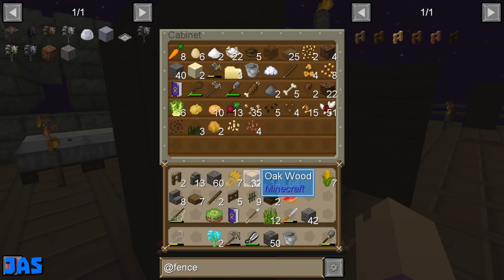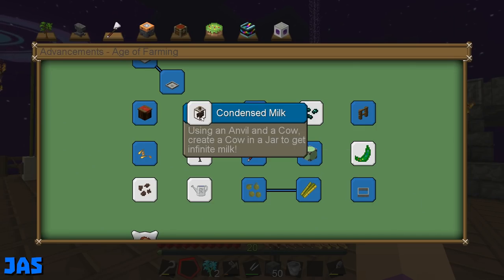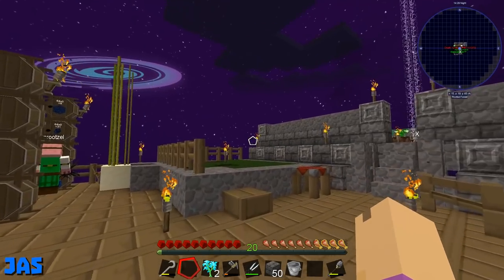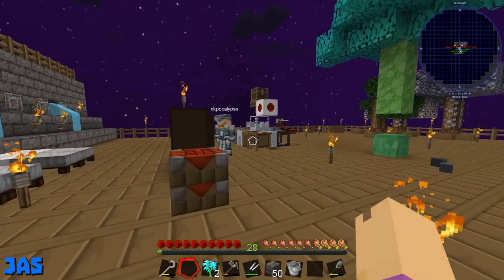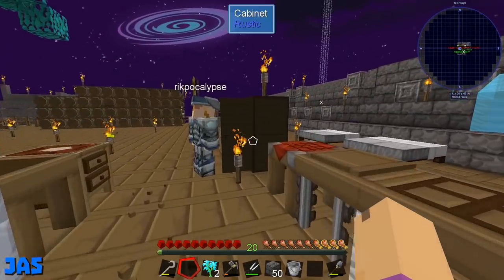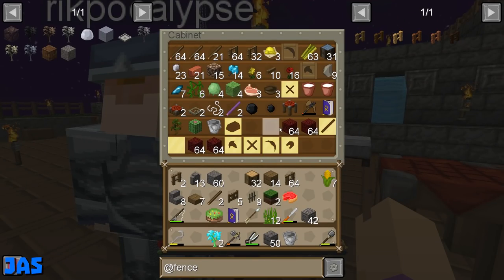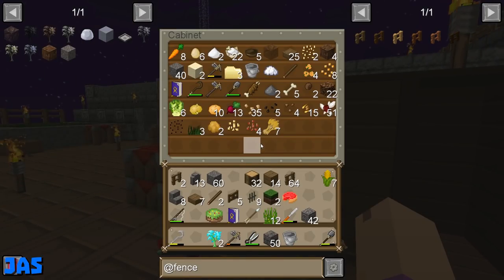We don't even have the stuff for coal — we're probably going to want that. We got gold, I guess — I have so much stuff over there. For things like coal and bone, just be careful because I think those have an additional thing that can spawn, like a piece of coal and that's why. I'll double check — actually, I'm gonna leave coal for now.